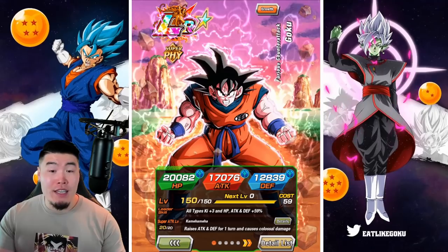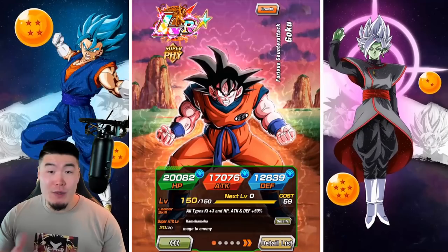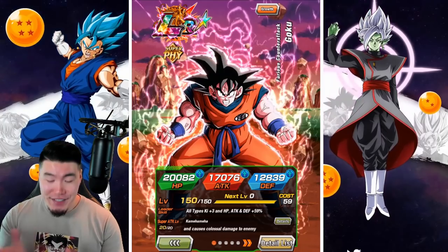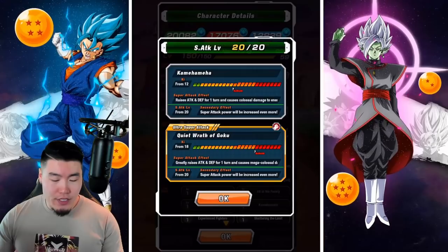Now, real quick, before we get into the gameplay, I want to go over his details. If you guys already know what those are, feel free to skip ahead about 30 to 45 seconds. Starting with his leader skill, it's all types, ki plus 3, HP, attack and defense plus 59%. His 12 ki super attack raises attack and defense for 1 turn and causes colossal damage.